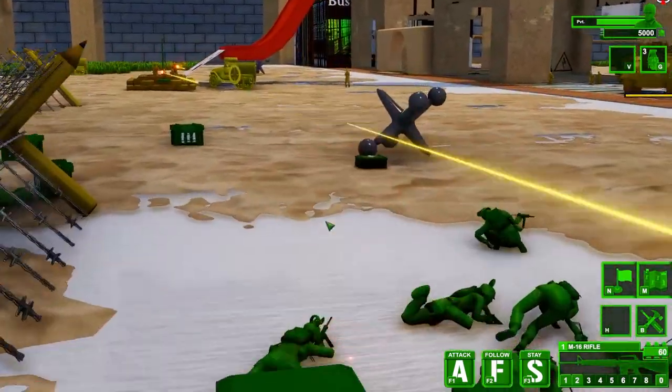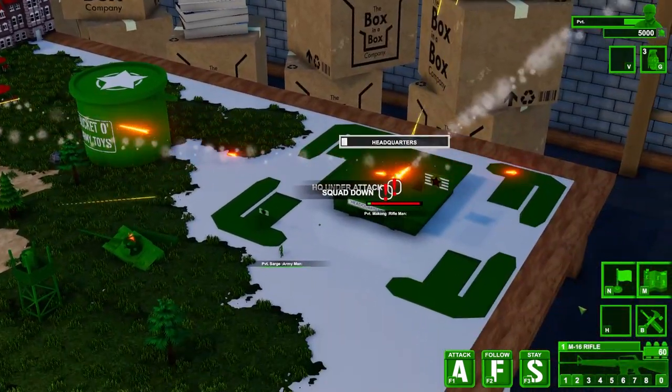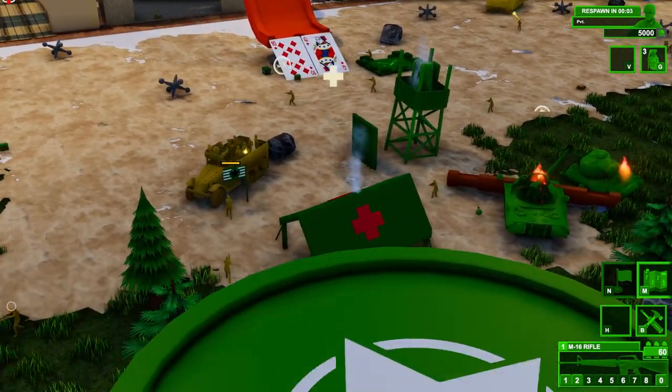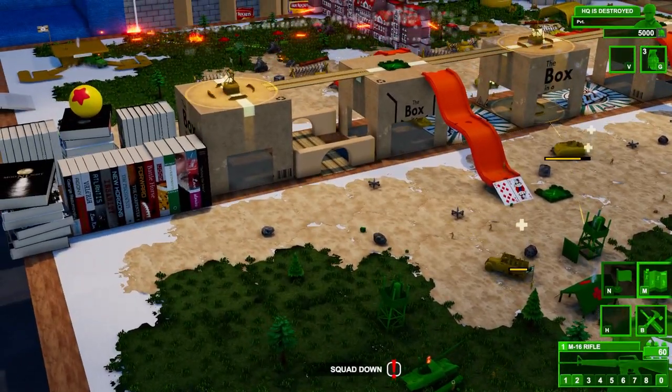They didn't last very long — Sarge is dead, we lost the HQ. The tans have secured the area, but that doesn't mean the battle is over. Let's bring in the blues to save the day.